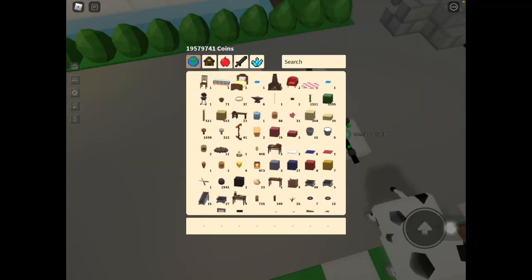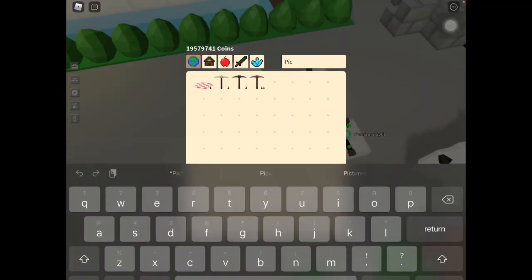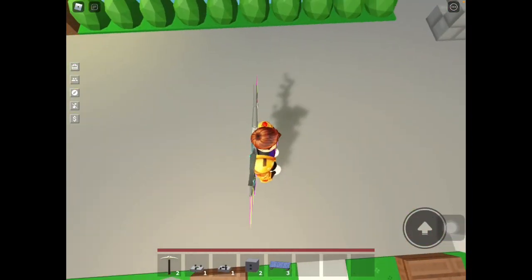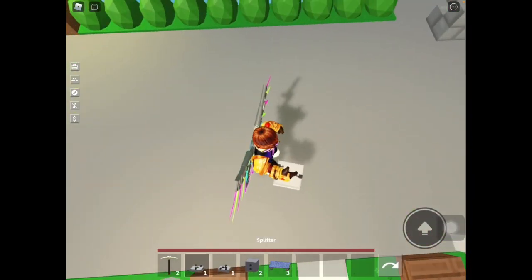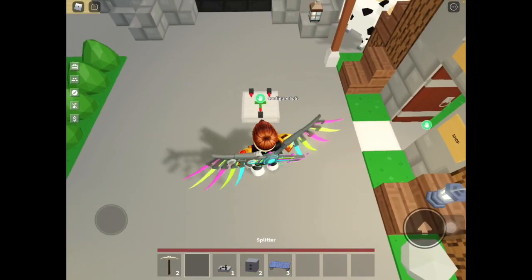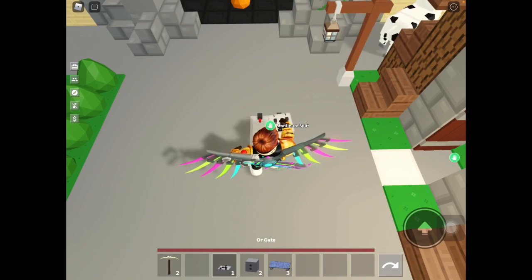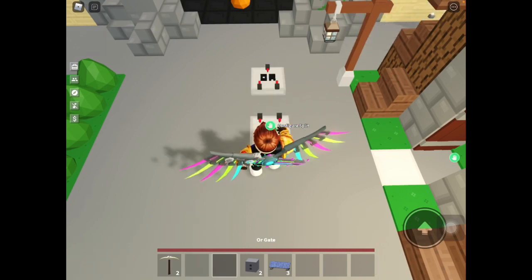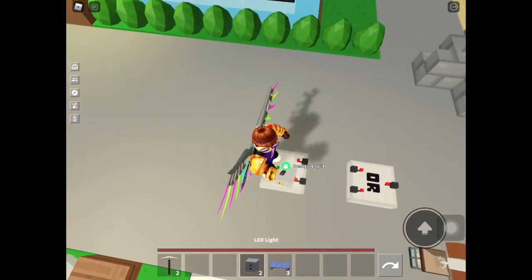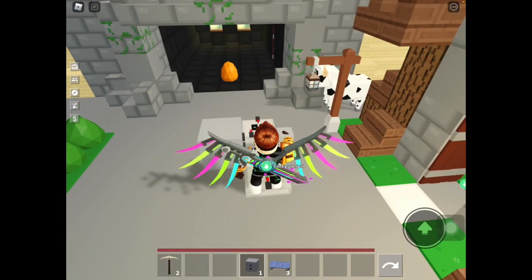So I'm going to get my pickaxe and mine it away. First, all you need to do is to craft a splitter, an OR gate, a LED light, and a solar panel. Now first, you need to put your splitter right there and the OR gate right in front of it. Now you will have to put your LED light beside the OR gate and the splitter.